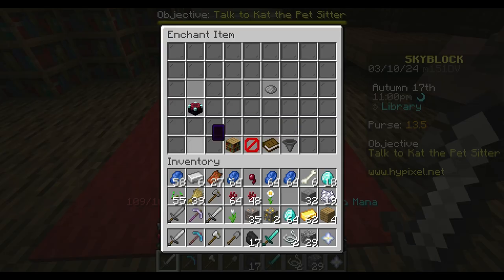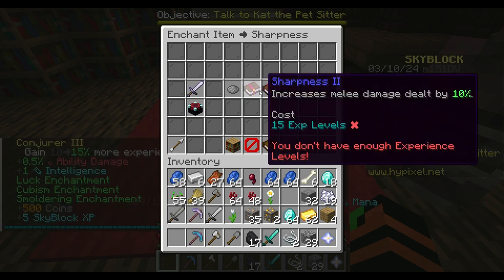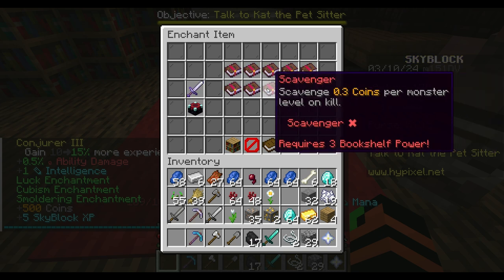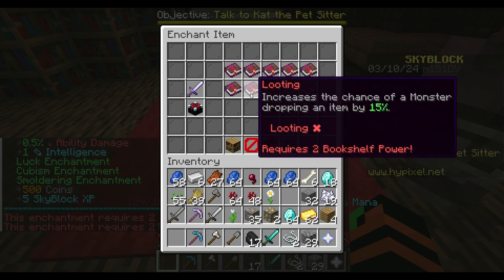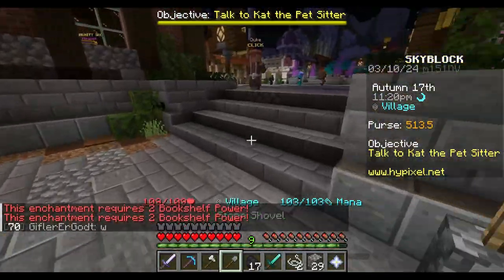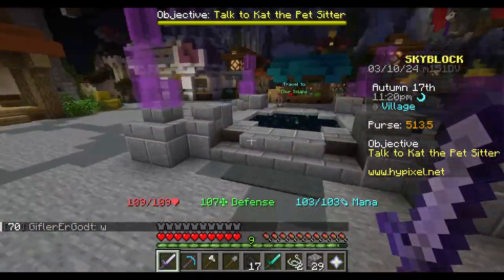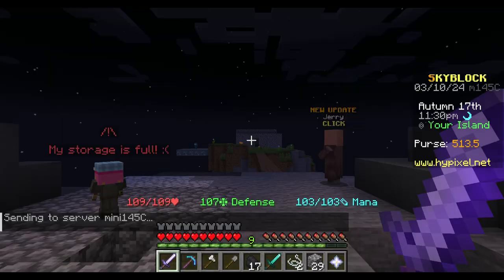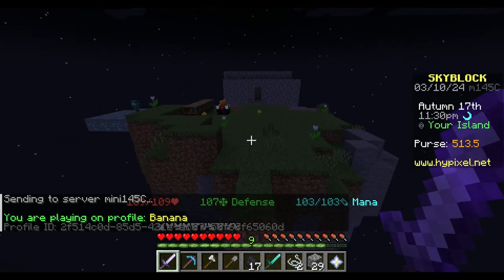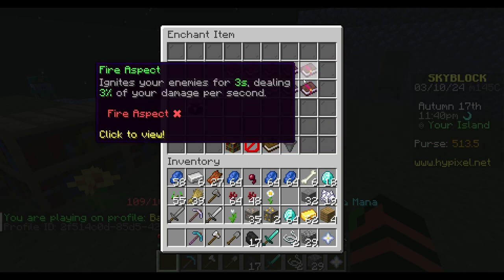Let's just get the sword real quick. We got sharpness — we can get sharpness two. And then looting requires two bookshelf power. Let me go back to my place. We have five bookshelf power, which is crazy.